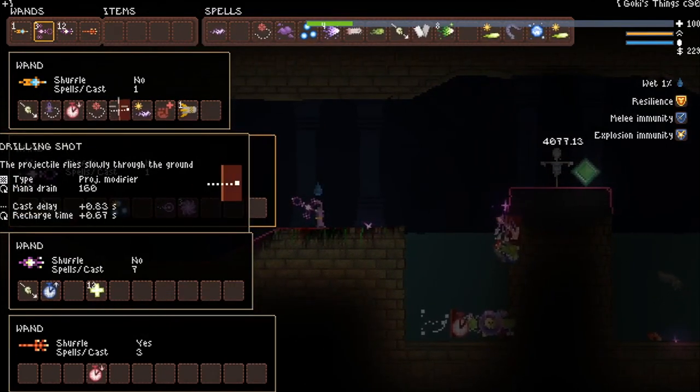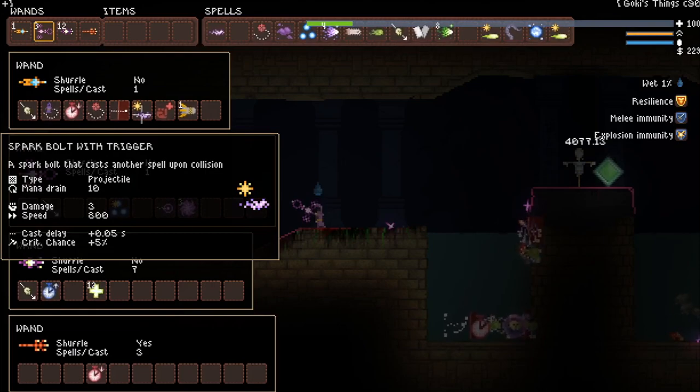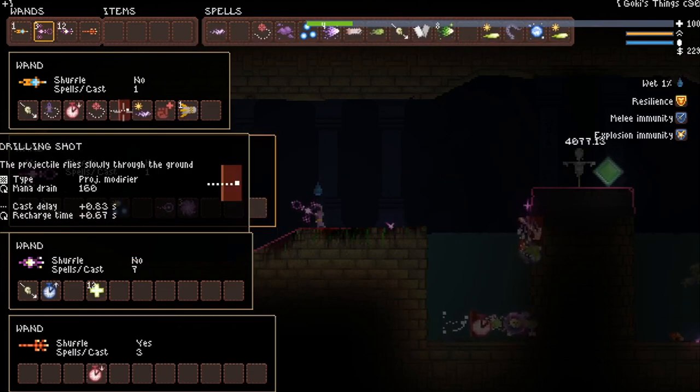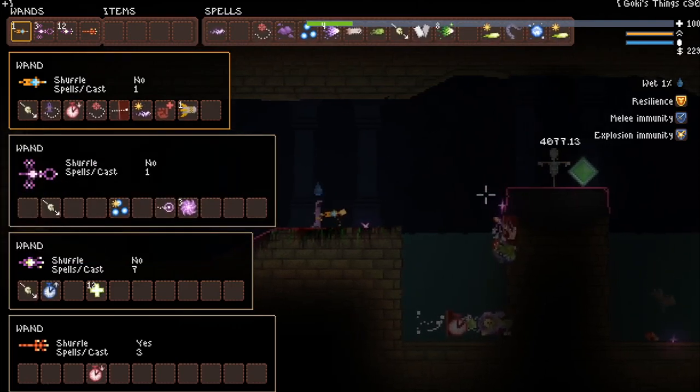We've got our wand assembled here. Obviously some of these are very rare — you could swap out drilling shot with avoiding shot, avoiding arc, or floating. Either one would have a very similar effect and would be a lot cheaper than drilling shot. The reason you'd want one of those is so the spark bolt doesn't get stuck on anything — if the spark bolt touches anything other than an enemy, like a wall, it is going to disappear. That's why drilling shot is so valuable. Note that there are other projectiles you can infinite which don't have to worry about walls nearly as much. Both of these are infinite shots here.